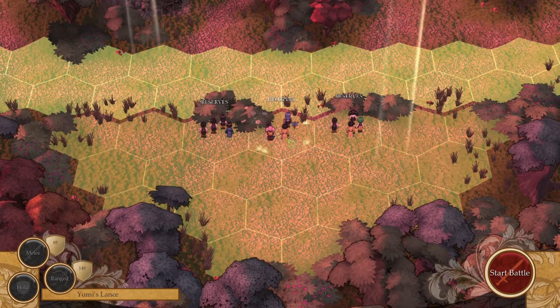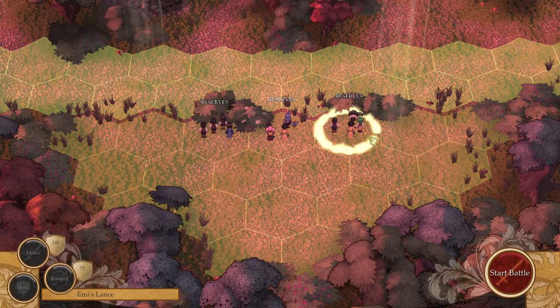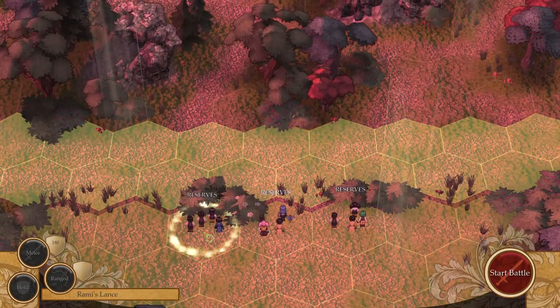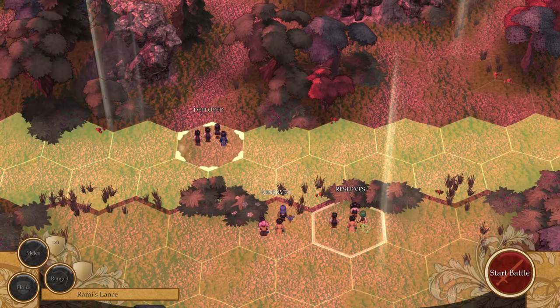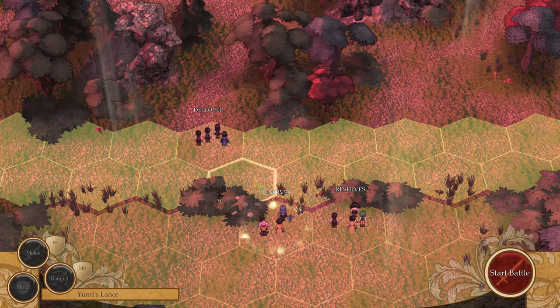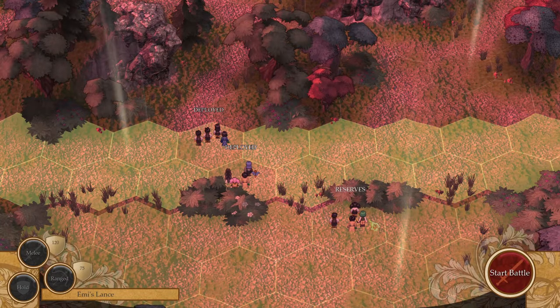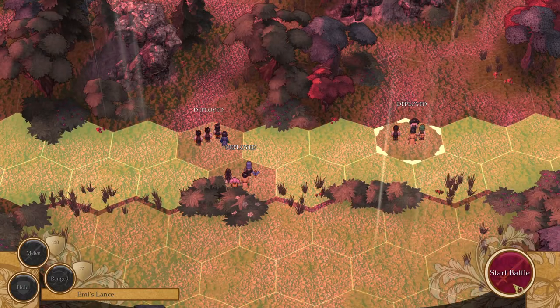Alright. Yumi's lance, Rami's lance, and Emi's lance. So let's take our melee lance and put it right here. Let's take our range lance and put it right here. And let's take our other melee slash range lance and put it right here. Let's start the battle.